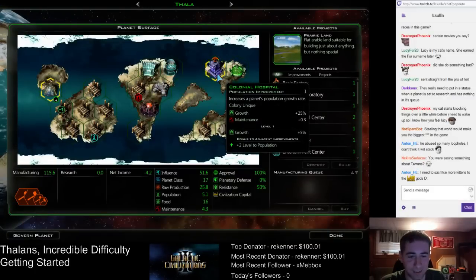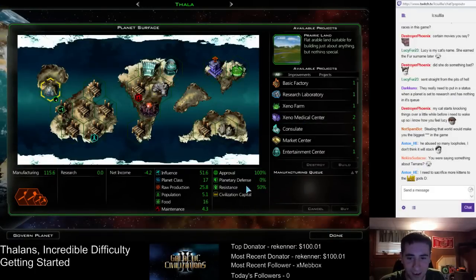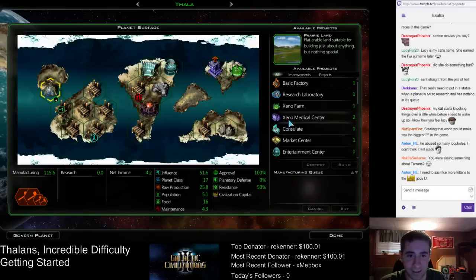Now I need to upgrade these hospitals. They cost 45 to go to the Xenomedical? Yeah, 45. So right now every planet's growing at 0.1 growth per turn. The Xenomedical Center will take them to 0.2 growth per turn, and that's obviously pretty huge.